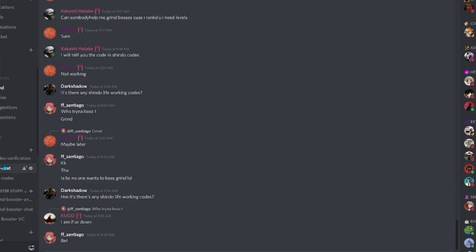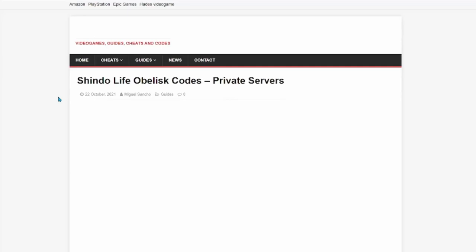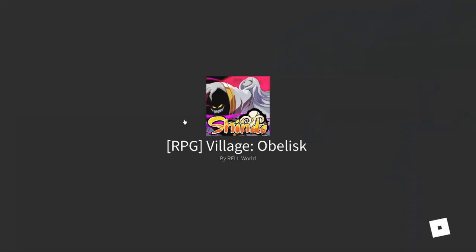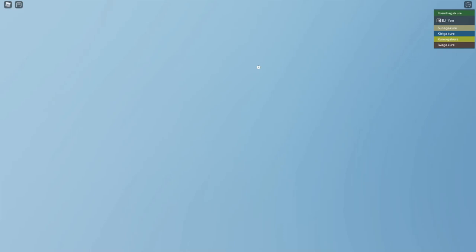In the Discord, people post codes for things like the Ember or Kagoku boss, and you can also request codes for grinding. You can also just search 'Shindo Life' plus whatever village you want plus 'private server codes' and there are many websites that will give them to you. These are called public private server codes — very useful for grinding since there will be way fewer people than in public servers.